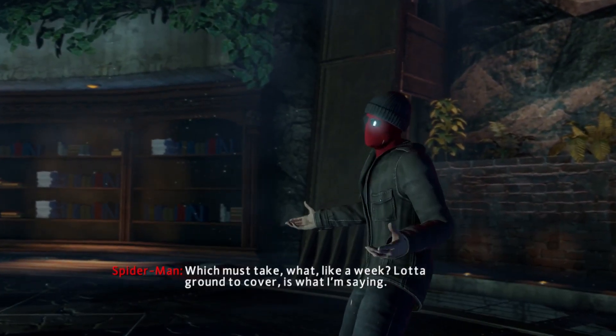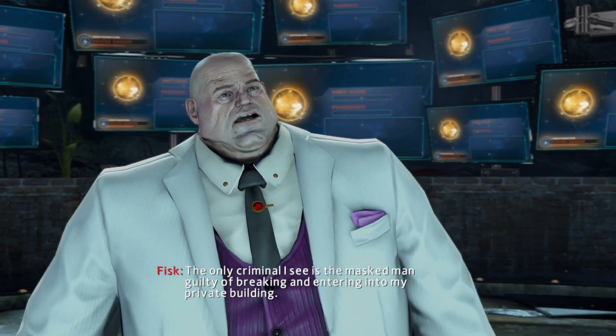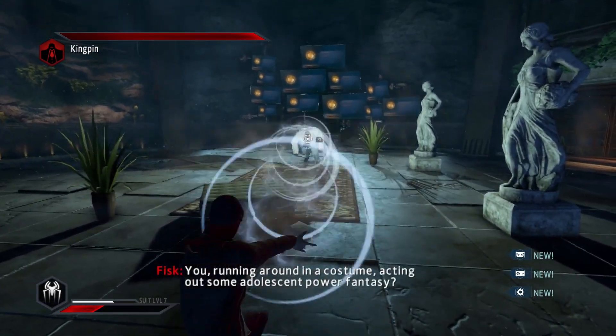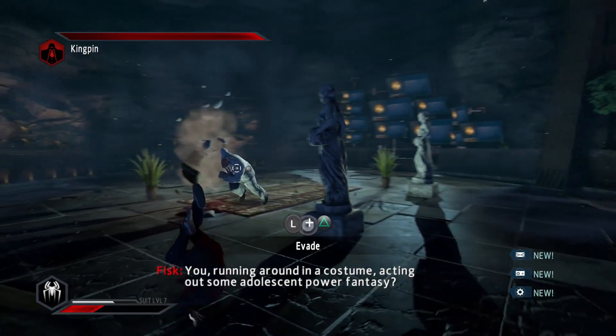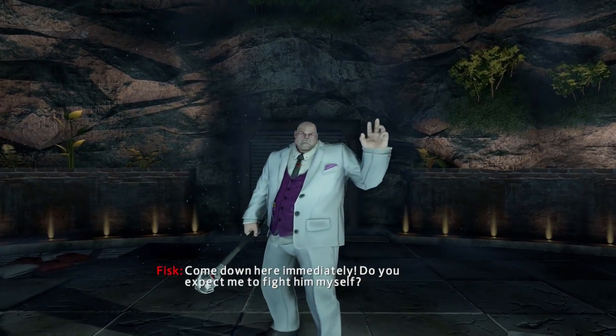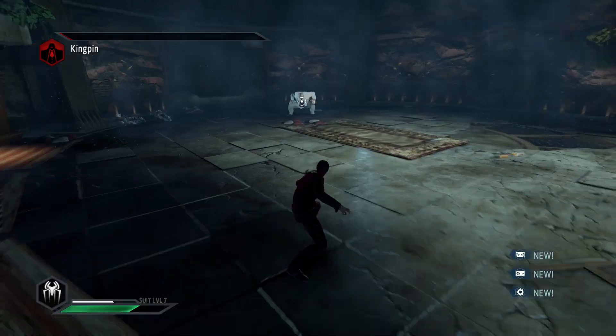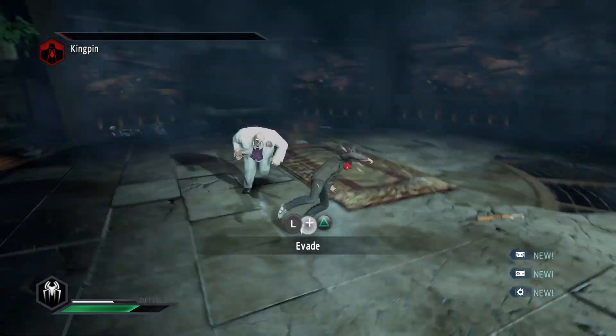We come face to face with Kingpin, and here starts another boss fight. This fight was a bit tricky, as it required timing the Seismic Blast ability correctly so that Kingpin charges into the wall. At a later stage he brings in a couple of armoured guards, which adds some challenge. After defeating him, we earn another trophy.